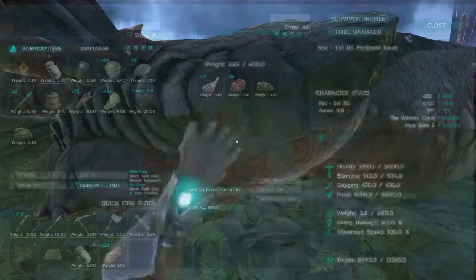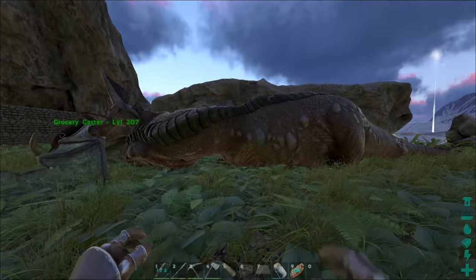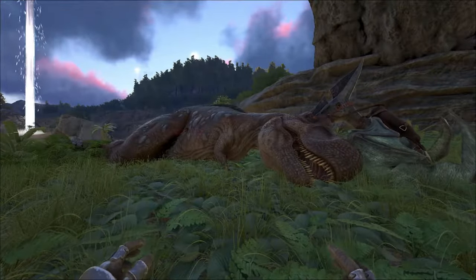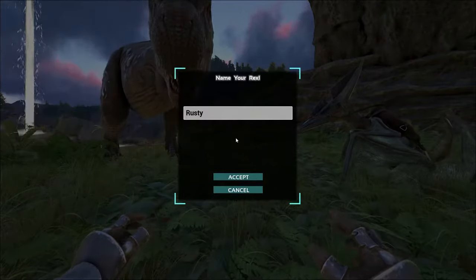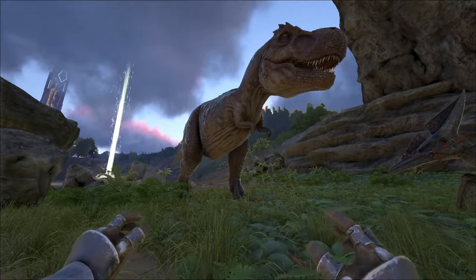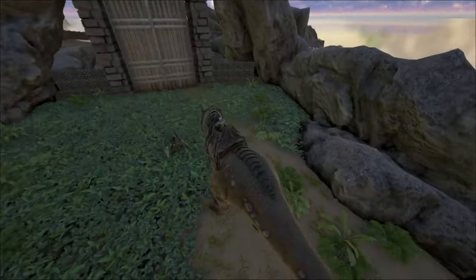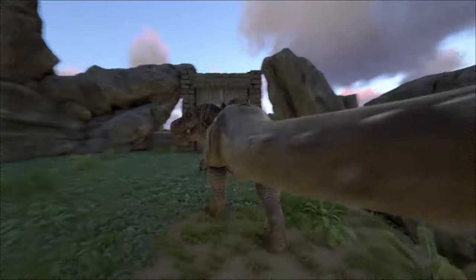Here we go — it's about to pop. Rusty the Rex! Look at this guy, he's going to be so cool. Let's access inventory and put a saddle on him. Let's check his stats: 6,800 health, 1,260 stamina, 660 weight. His melee damage is just not breaking 300%, but we'll get him leveled up. Movement speed is still low, but that's okay — one bite, and that poor Dodo. Sweet.